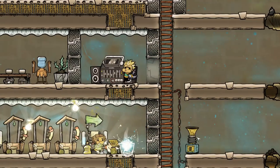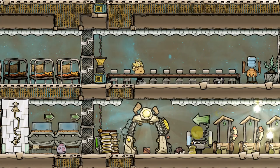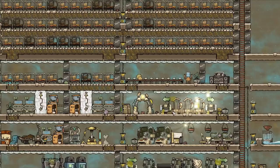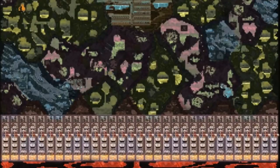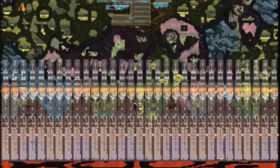In today's episode of Oxygen Not Included, we are going to be reducing the colony back down to a reasonable level. It'll be the survival of the fittest - a battle royale. And for the duplicants that survive, they will have to build a rocket and launch themselves into the sun. Yes, this seems like a perfectly reasonable thing to do. Because if you're gonna go out,